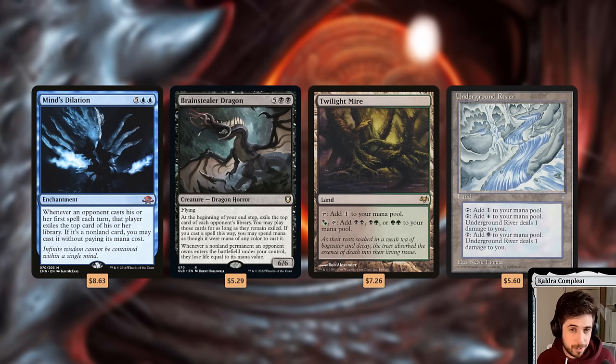Those were the 10 brand new cards exclusive to the precon. Now we're checking out the rest of the deck — all the reprints. Starting with the top four most expensive reprints: overall the reprint value financially is very low, around $83. The most expensive reprints are Mind's Dilation, which is incredible in a theft deck, Brain Stealer Dragon, which is comically expensive but very good in a theft deck, and two solid land reprints: Twilight Mire and Underground River. The lands in this deck are very good in terms of reprints — a very solid mana base.